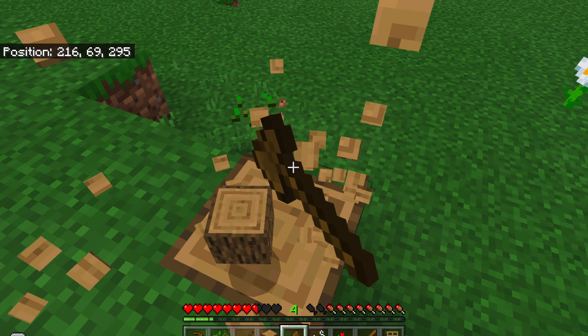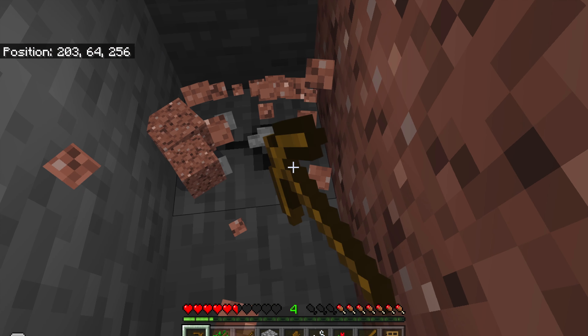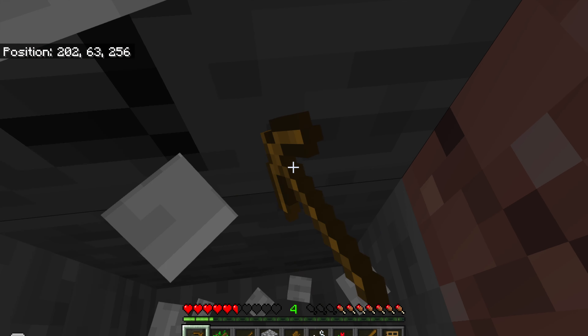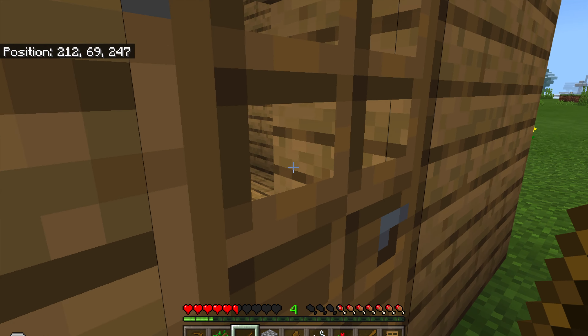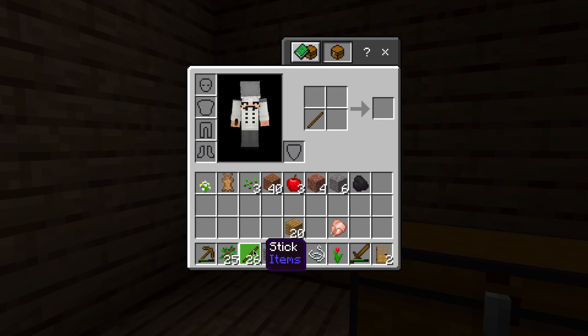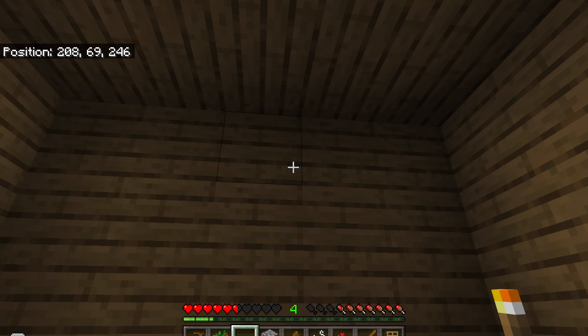Sometimes I had to gather more wood. Now I'm just going to make a little shaft mine so I can get some sand for the other house. I went back to the house and found some coal, so I'm going to make some torches — they light up the place.